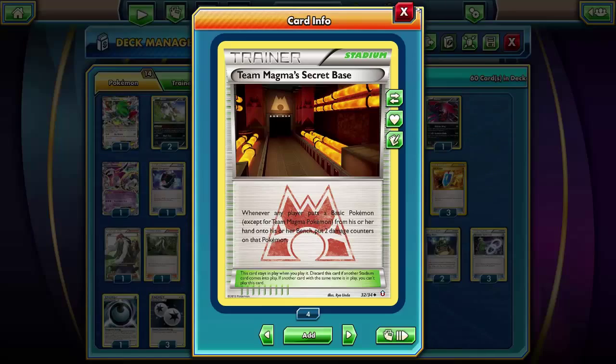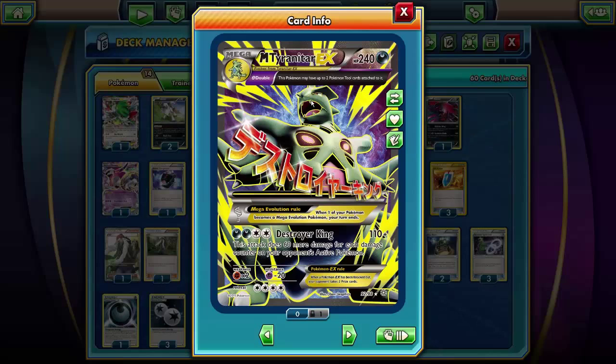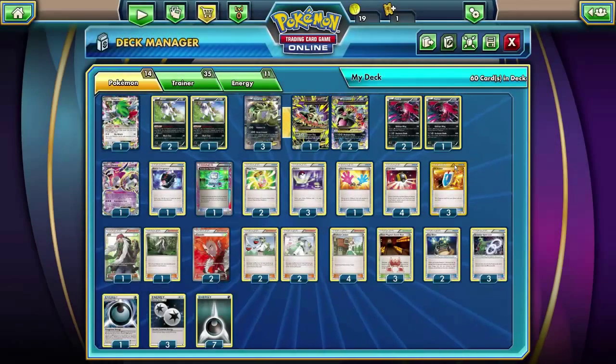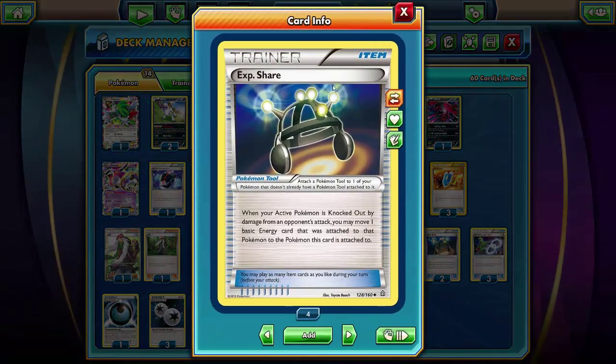And then I have Team Magma's Secret Base. So when either player puts a bench Pokemon - if it's not a Team Magma Pokemon - onto your bench, you put 2 damage counters. And that is really helpful if you can get it out early. Even though it does damage your Pokemon, it's not much trouble because Tyranitar has a whopping 240 HP. It's more trouble for your opponent because now Tyranitar can one-hit knockout lots of Pokemon with 230 damage because of the 2 damage counters.